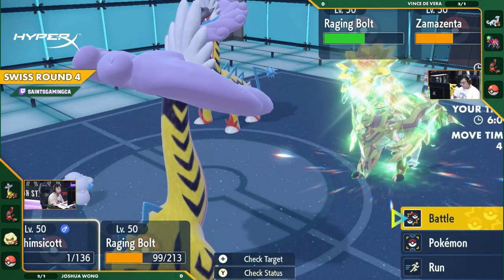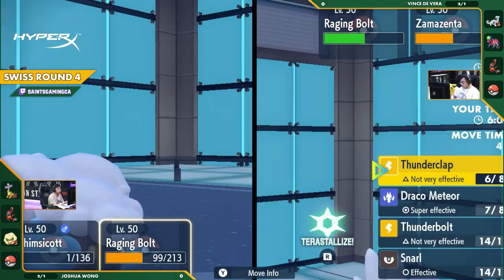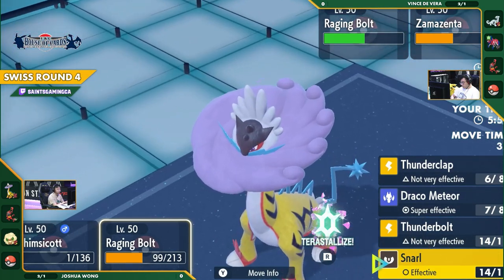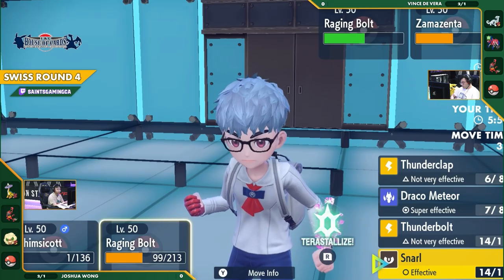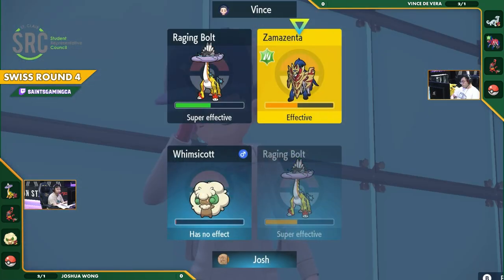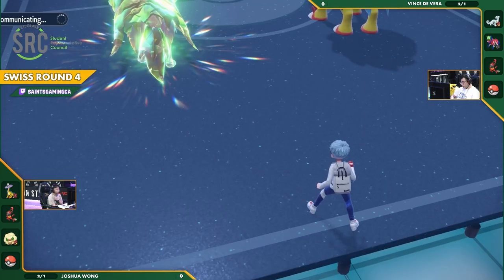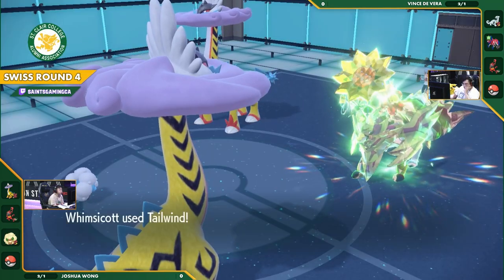Whimsicott just barely hanging on after that Snarl — might have one more setup of Tailwind, which could be massive later on, or could go for an Encore potentially to lock out either of these or the Raging Bolt into an attack that may not be ideal, setting Joshua up in an advantageous position.